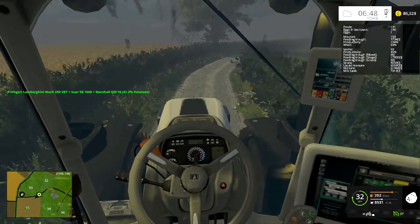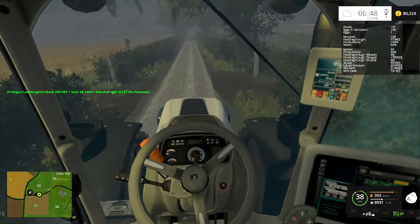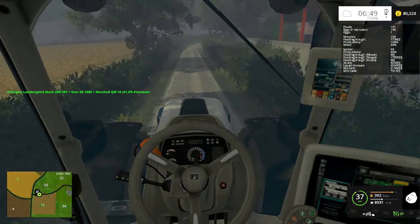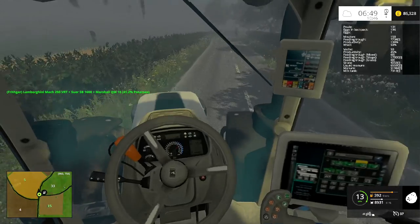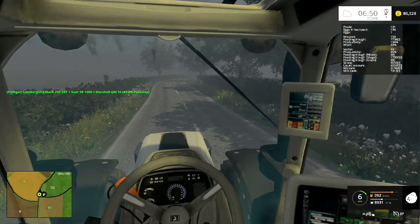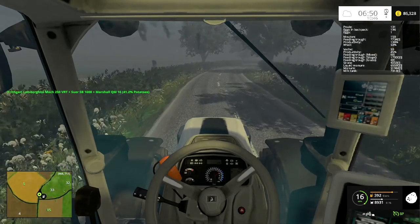Now this little trailer that I've got behind me, the Marshall QM trailer — I bought this one because the Fliegl Bull is a big trailer and it's a little bit too big for quite a few tasks, especially just moving a few root crops up to the farm. With this one I can see over the top of it when I'm reversing and backing up. So that is why I've gone and bought that one. It wasn't too expensive.